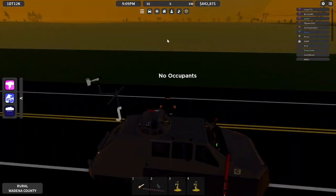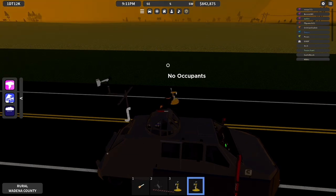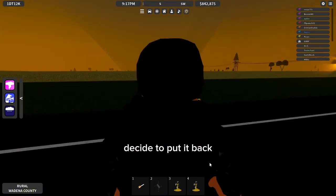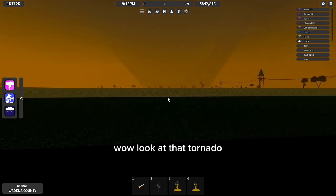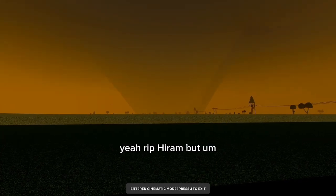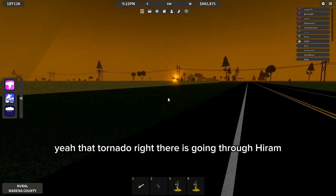Wow, that's a wedge. So I'm gonna kind of look at it right now, decide whether or not if I should place probes. Wow, look at that tornado. R.A.P. Hiram. That tornado right there is going through Hiram.